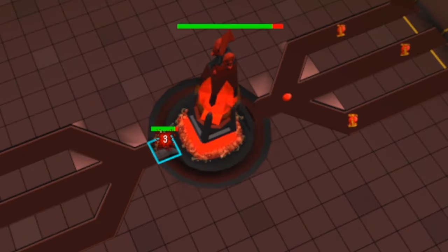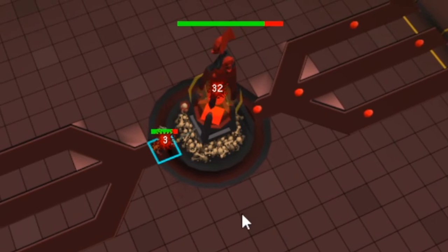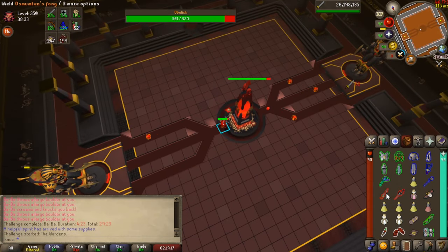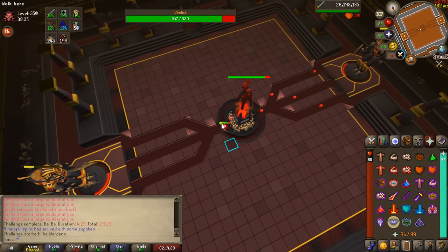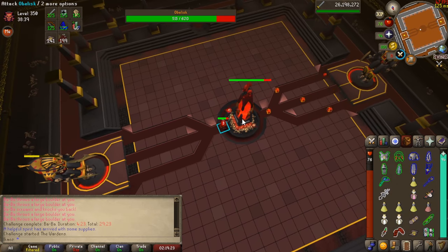When the fight starts, the obelisk will let out energy orbs going towards both of the Wardens. This is going to charge them up, and when a red circle under them fills up, they will do one of two attacks in a set rotation. Stand on the left one for a few seconds to block some orbs and stop the charge. As you're doing it, you will be slowly damaged, but you're good to go with about 10 or 15 orbs.